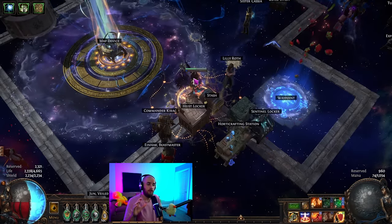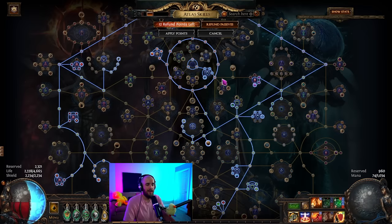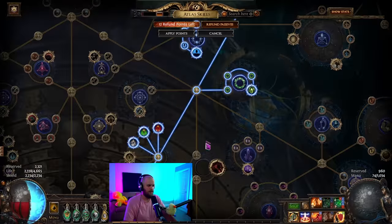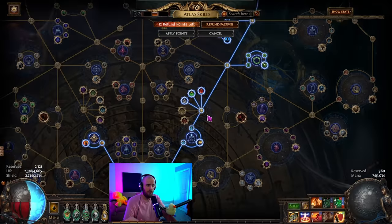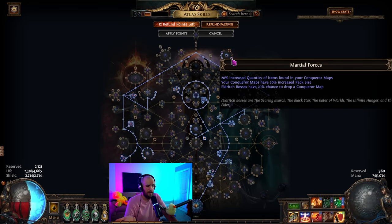Before the Path of Building, let's talk about the actual maps we're farming. Starting with the Atlas tree — this is my current Atlas tree, you can take a picture and copy it. We're mainly going for Beyond with pretty much all the beyond nodes, some delirium nodes, a bunch of Alva nodes, Harbinger, and a bunch of quantity and map modifier effect. We have a few nodes blocking some content we don't need — we're always doing delirious maps so we don't need mirrors of delirium, metamorph, blueprints, contracts, rogue markers. Abyss, breach, and flash breach are in to put as many mobs into the zone as possible. We're doing conqueror influence maps, so we have those nodes too.